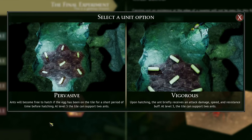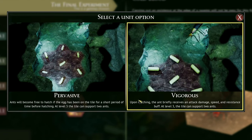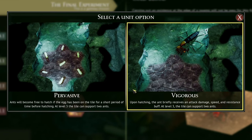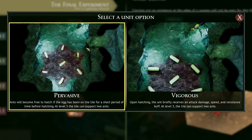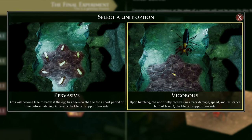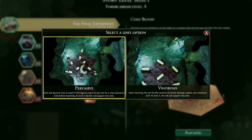We've got two upgrade options: Pervasive — ants will become free to hatch if the egg has been on the tile for a short period of time before hatching; at level three, the tile can support two ants. And Vigorous — upon hatching, the ant briefly receives an attack damage, speed, and resistance buff; at level three, the tile can support two ants. Pervasive is basically an emergency situation where we get free hatching. I'm going to try Pervasive because my challenges have often been that I've run out of food and can't hatch anymore — this would give us some free units.